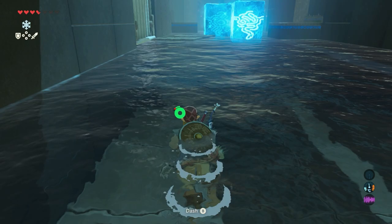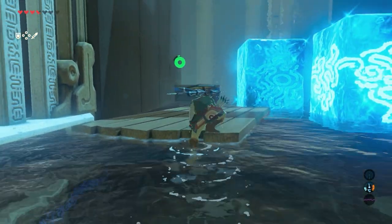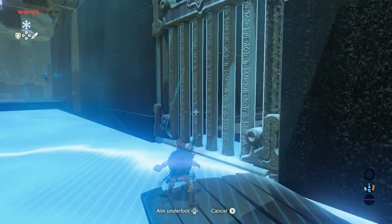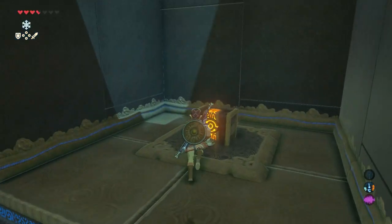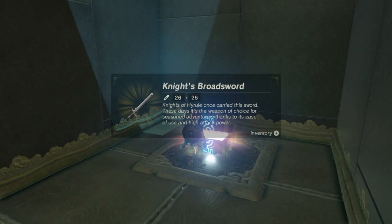Now jump off and swim to the raft. Climb up. Use your Cryonis rune to open the gate. And now you can reach it — open the treasure chest. A knight's broadsword is in there.